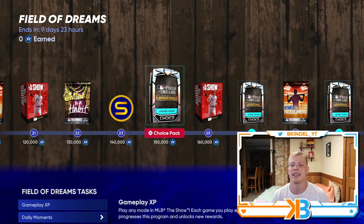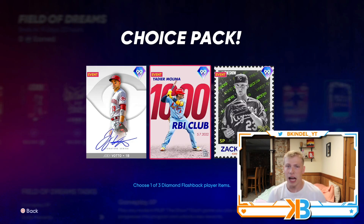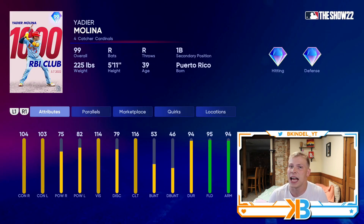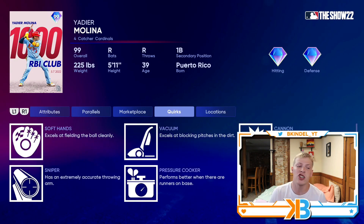The first boss pack comes at 150,000 XP. We got the Flashback Bosses, which includes Joey Votto — who's actually gonna be playing in the game, probably the one relevant person that is — and Yadier Molina, who is definitely not a Hall of Famer, and it kind of shows. This card, not gonna lie, he's kind of bad. He's got 100-plus contact both sides, really good fielding, and the Catcher Pop Time Quirk, so it's gonna be really hard to steal on him.